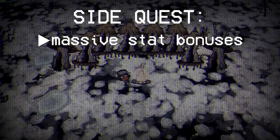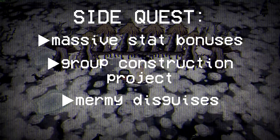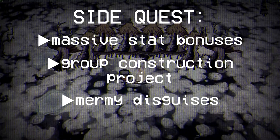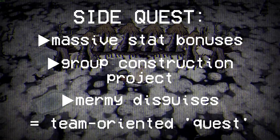Building the means to facilitate this is a construction project similar to the Celestial Portal. Wirt can also make disguises for her teammates that allow them to be friends with the Mermkind, which makes for a very team-oriented quest going hand in hand with the construction project's large build cost.